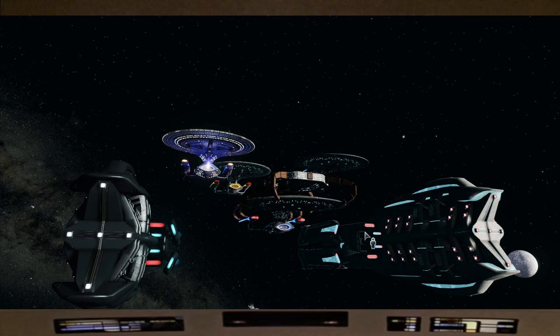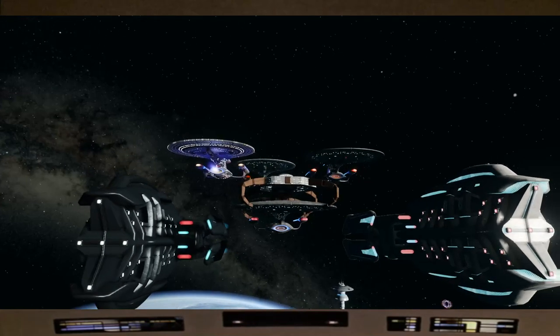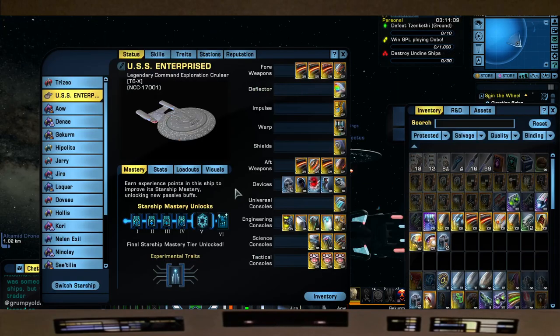Then we'll see how she does. Regardless of how she does, she looks good — she can be doing minus one DPS and I would still love her to bits. She is in the station docked for refit. I named it the USS Enterprise D — see what I did there. We're using the legendary command exploration cruiser from the 10th anniversary legendary bundle pack, but using the good old Galaxy skin.